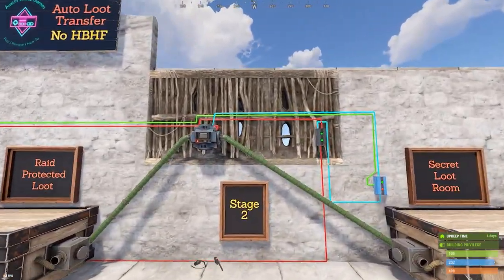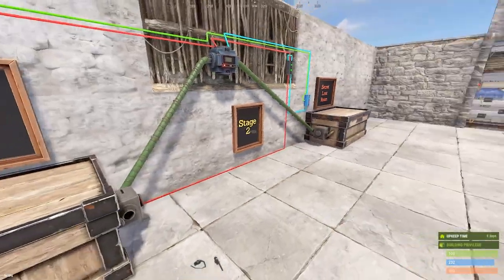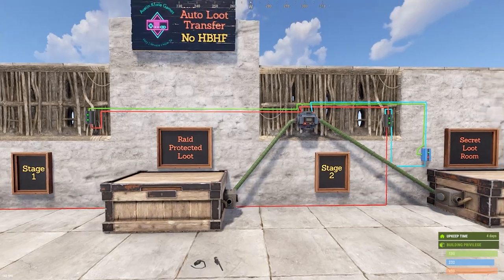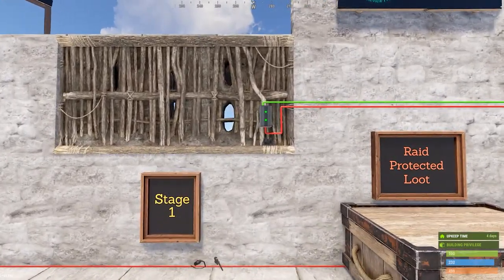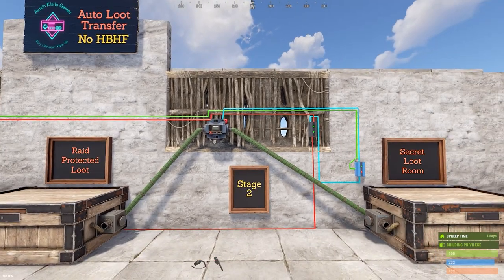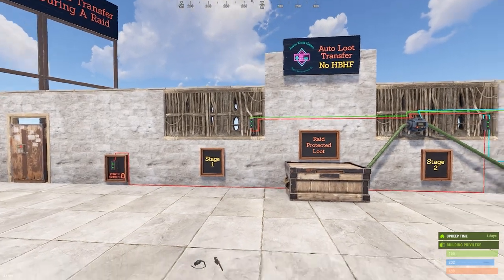Stage two would be somewhere down the line with a somewhat of a distance between these two, to give whatever you have in your loot box time to transfer to your secret loot box. Also, I have this stuff on the front of the twigs — that's just for the tutorial. You would want to put this stuff on the back of the twigs, so it requires you to have access to the back. You'd have to build accordingly.